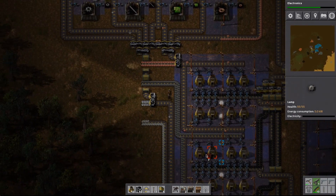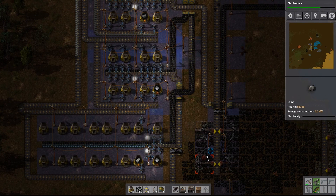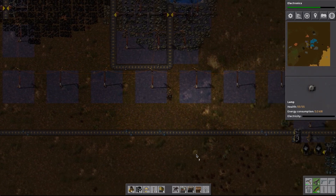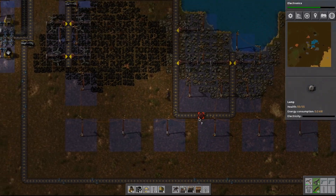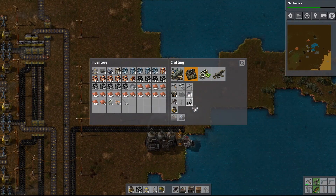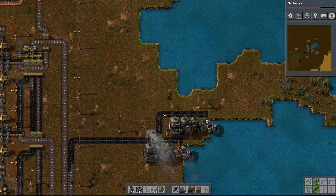Our resources don't seem to be coming in — we are getting copper plates, but why are we getting copper so slowly? They are working, but there's just a huge power load right now. What we need to do is build more pumps and boilers to handle our increasing power needs. We've got another steam engine we can set up — let's do that, and hopefully this will solve our power issues.